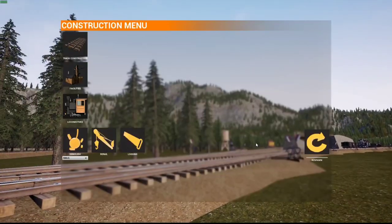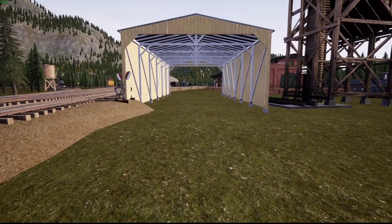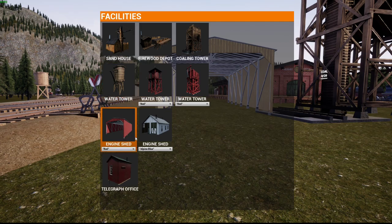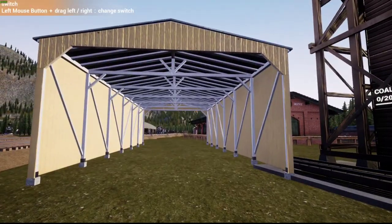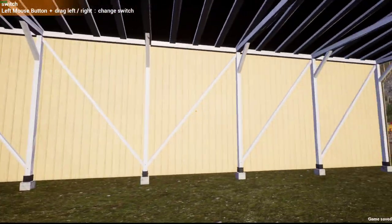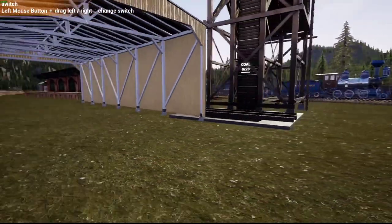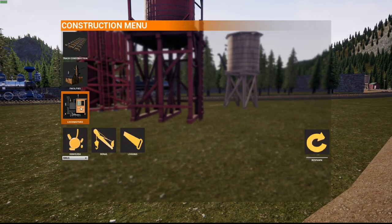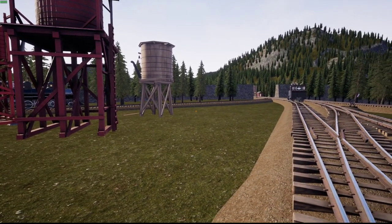We got a new engine shed — engine shed number two. Here's the original one with the doors, and here's the other one without the doors. This one you can just roll back out and go the other direction. You can have at least one or two engines in here to run your layout or make a little short line.